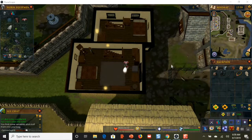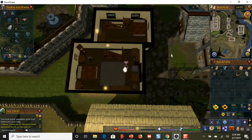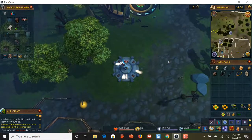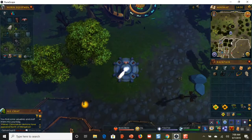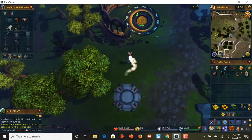Moving on to the next area, bring up the lodestone network and go to the Draynor Village lodestone. Teleport over there — there are a couple of safes in that area. Here we are at Draynor, and now we're going to head up to the north.